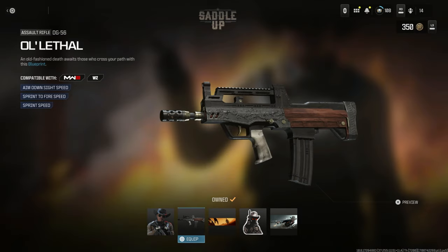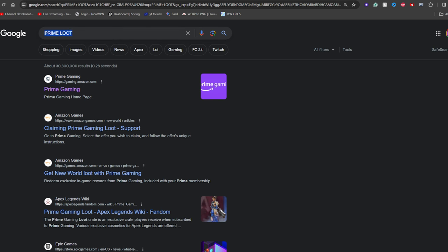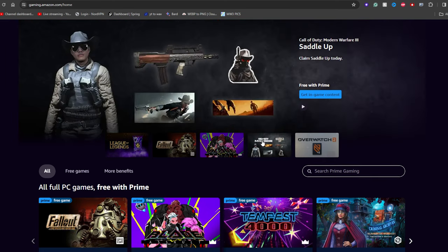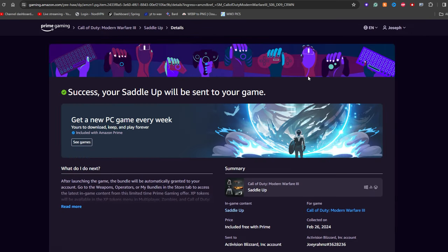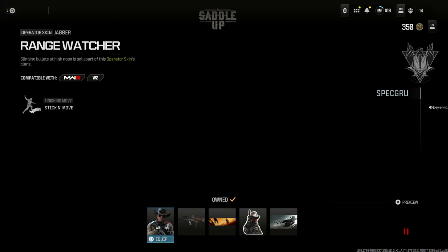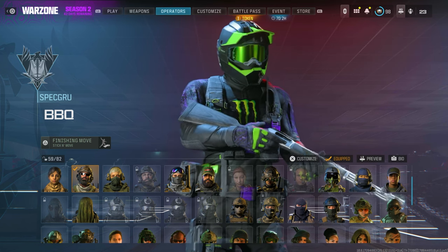This next one is free for everyone — PC, PlayStation, and Xbox. Go to Google, search Prime Loot, go to Prime Gaming, and you'll see a Warzone section. Click that and press 'Get In-Game Content.' If you don't have a Prime account, sign up for a free trial — you can cancel right away and still get it. Once linked with Activision, it'll send the content straight to your game. Log in, go to the Store, click 'My Bundles' in the bottom right corner, and your pack will be right there.